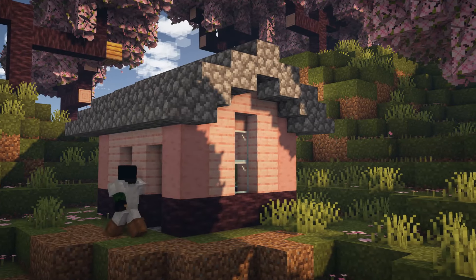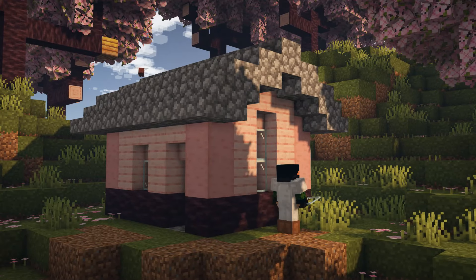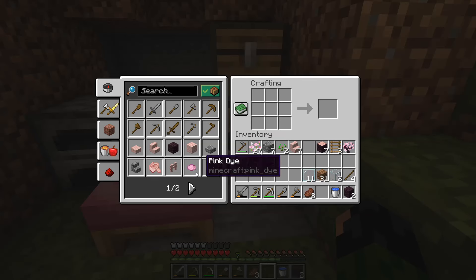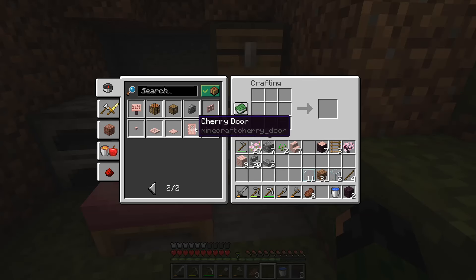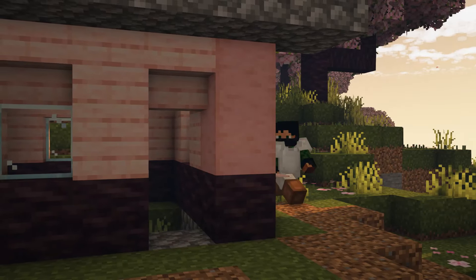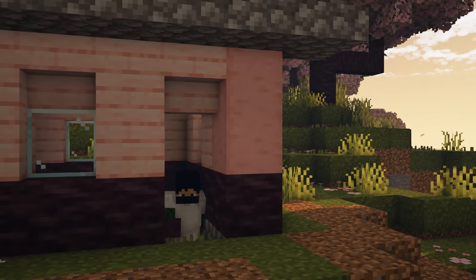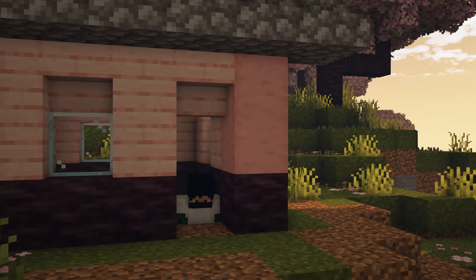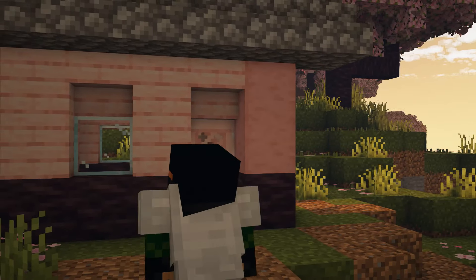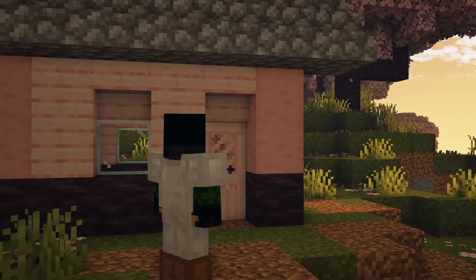We need two round the back, two on the side, and one at the front. We do need a doorway — let's craft ourselves a door before we do anything else. Due to my lack of supplies it's gonna have to be a cherry door, but it's fine — we're in the cherry blossom biome, it makes sense to have a cherry house. There we go, now it's officially a home. Still not done though — there's a couple extra things I want to add.